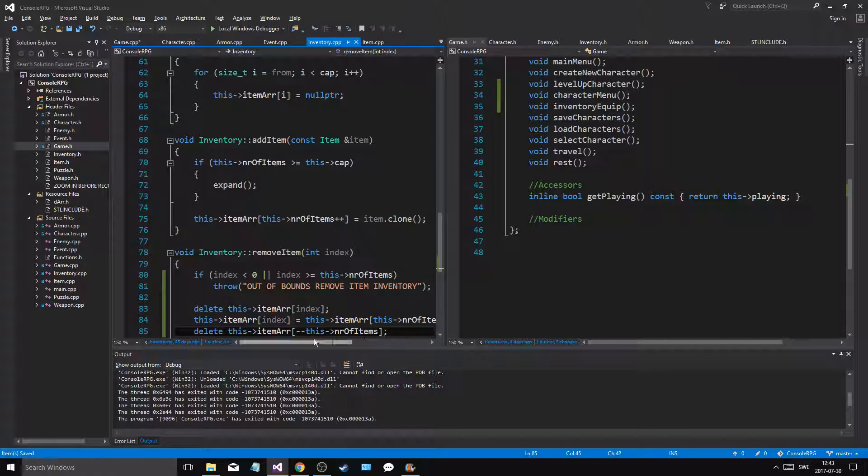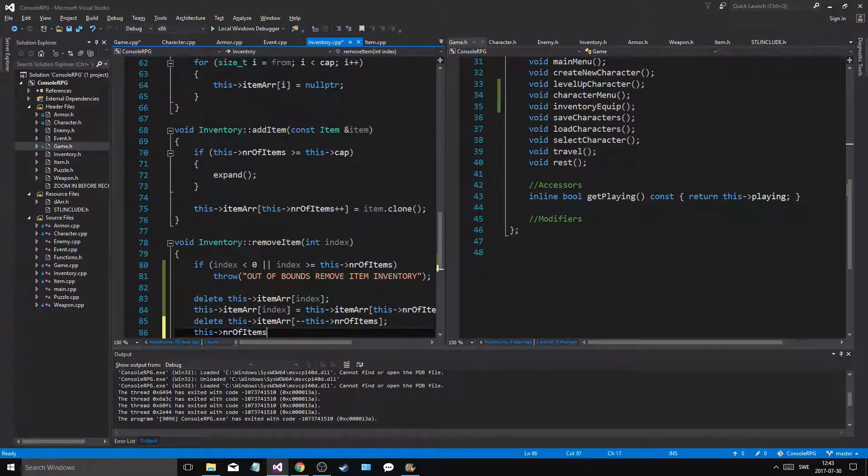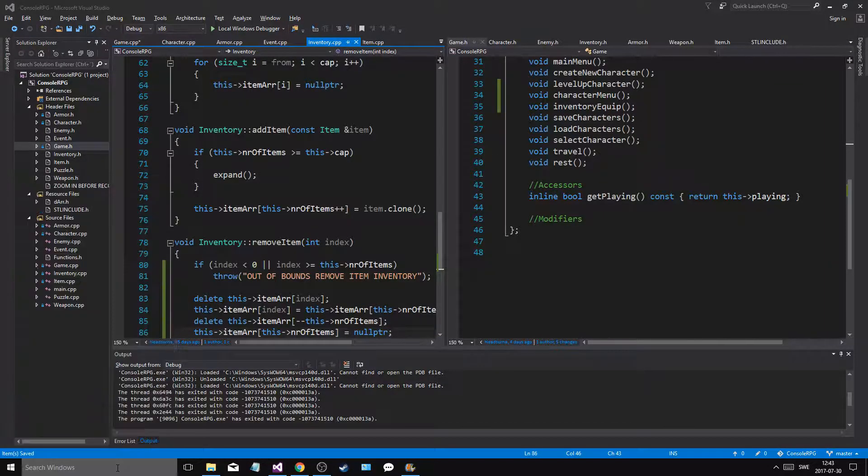And we want to decrease the number of items at the same time. And then this number_of_items — item_array at position this number_of_items equals null pointer. So you guys know what the hell is going on here? If you don't, let me show you really quickly.